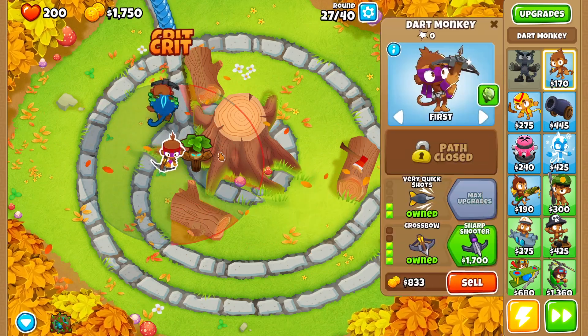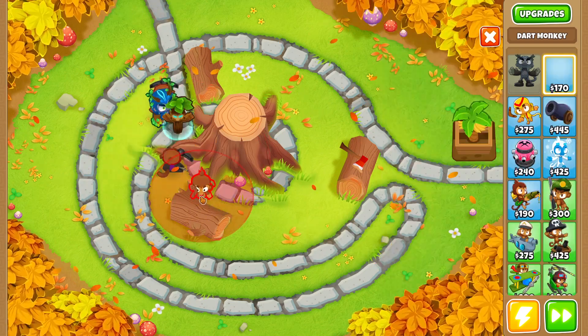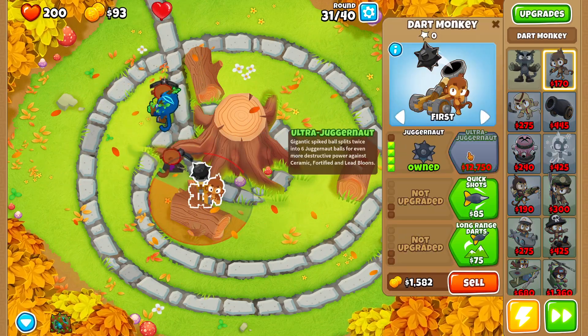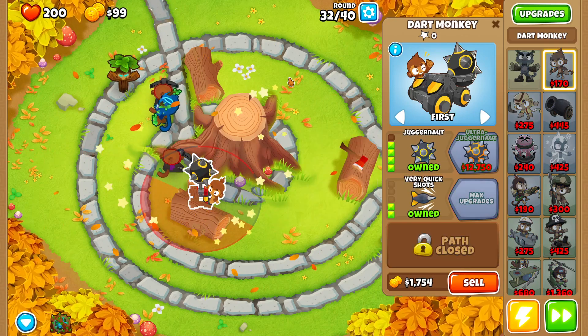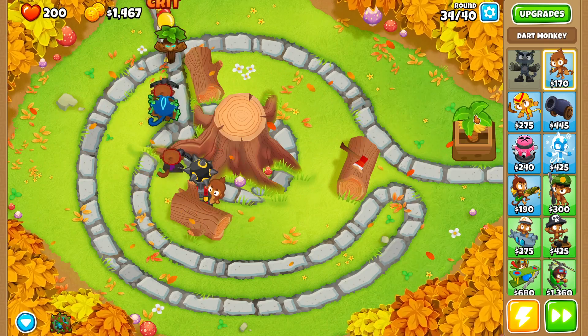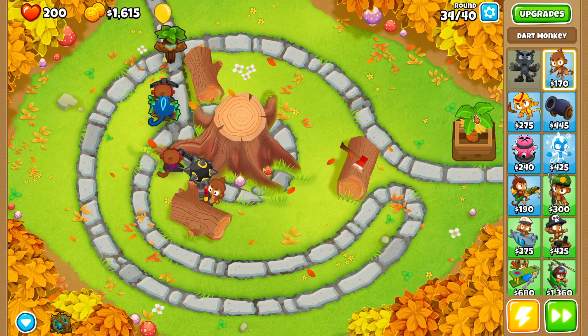Then we'll buy ourselves another sharpshooter. Now let's buy another dart monkey and upgrade it up to the juggernaut with quick shots and very quick shots. Then we want to switch his targeting over to targeting last.